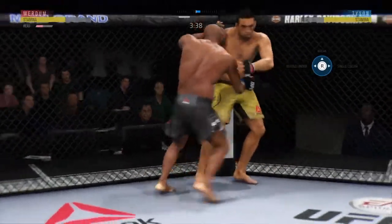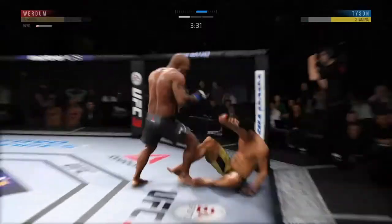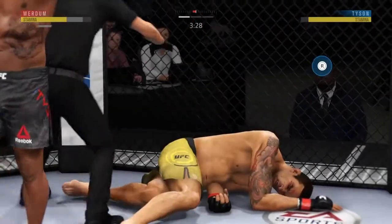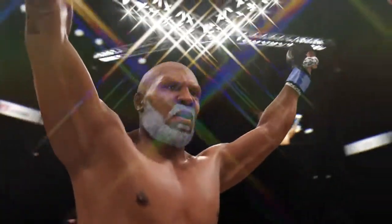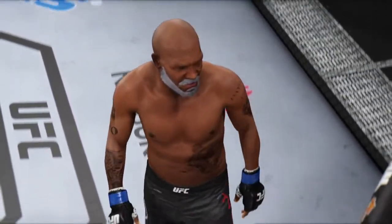Drop him again. He gets up. I want to get out of the clinch — I might not throw any strikes. Drop him straight back down and now it's over. That was a very quick and clean fight versus Fabrizio. I'm kind of underwhelmed — six weeks for that. But oh well, what can you do?